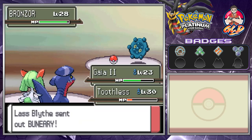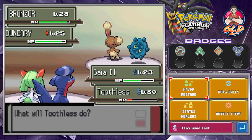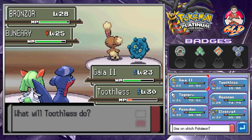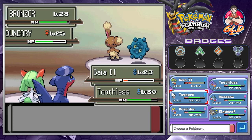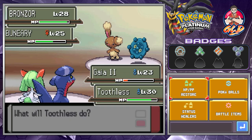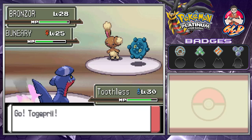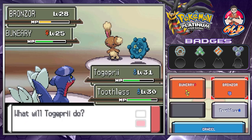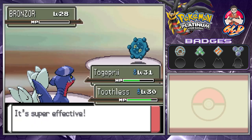Dragon Rage again — that's one, that's two. Because of Stealth Rock, look at this — both pokemon get hurt as they switch over. Let's get a Hyper Potion onto Toothless — there's a Quick Attack incoming so we need to switch out. Let's go with Togetic and Dragon Rage on Bronzor. Fire Blast and Slash onto Buneary — and just like that we win!